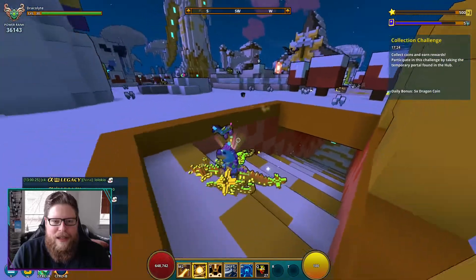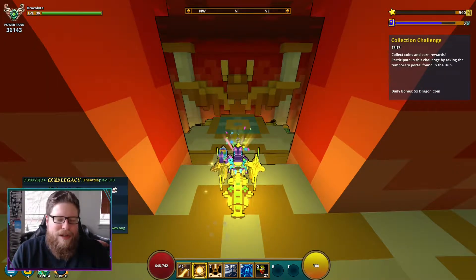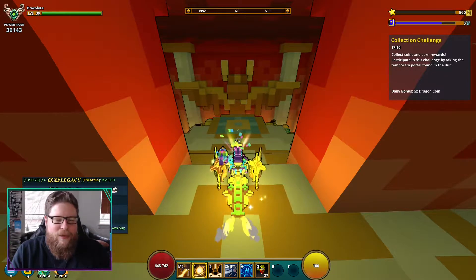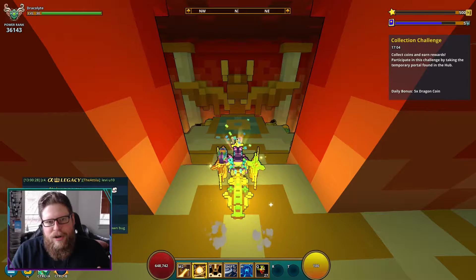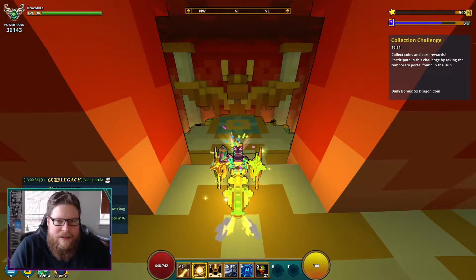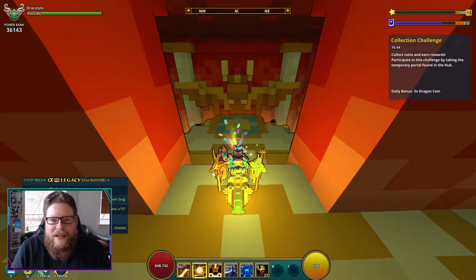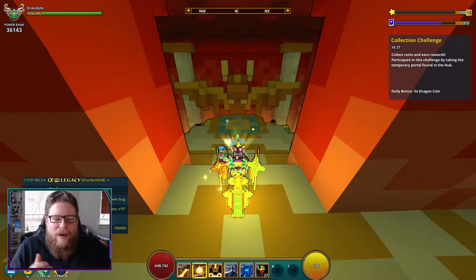You go down to the underbelly of the hub and the NPC will be there. Walk up, buy the fragments, consume them — 15 at a time — and then 14 days later you can buy 15 more. It's going to take you 14 weeks to collect the 100 souls needed. You don't have to buy them every single weekend; depending on when you have enough Dragon Coins you can buy as many as you want, but since the NPC only appears every other week it will still take 14 weeks total.